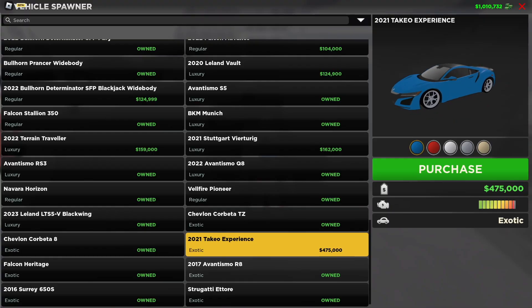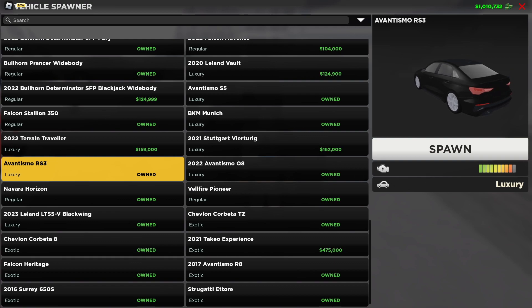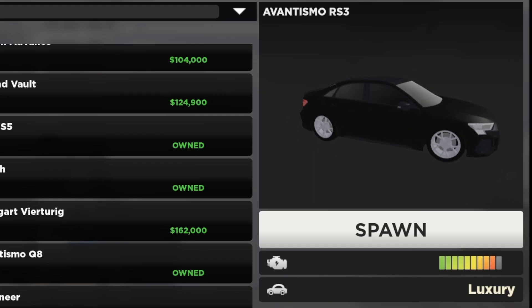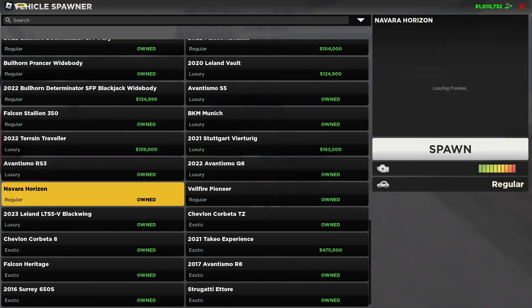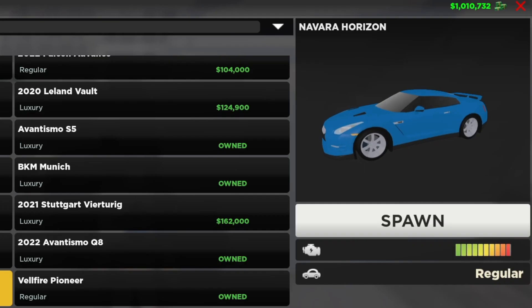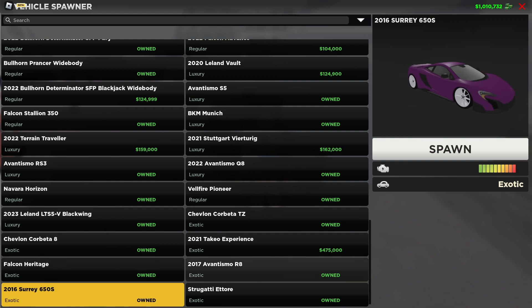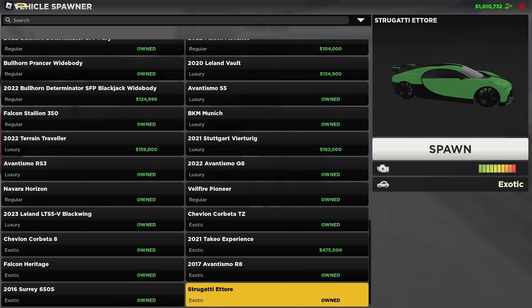I don't own some of these vehicles — just a friendly reminder that in the coming days you're going to see me go on another shopping spree. You can see that a luxury vehicle has almost all the bars full, the Navara Horizon is a regular vehicle with almost all the bars full, but when you get to the Falcon Heritage you can see that it's an absolute beast, along with the 650S, the R8, and last but not least, the Atari. I'm very happy it's a little easier to decipher how powerful these vehicles really are.